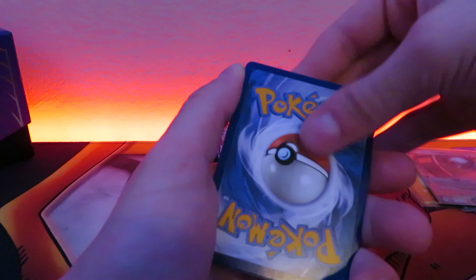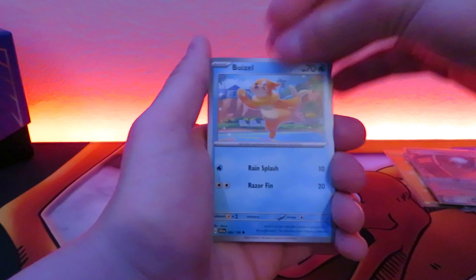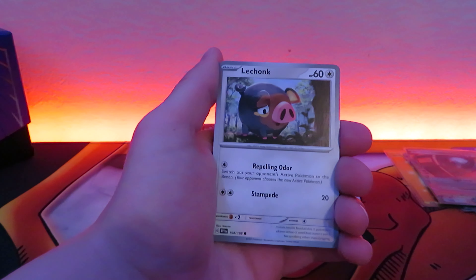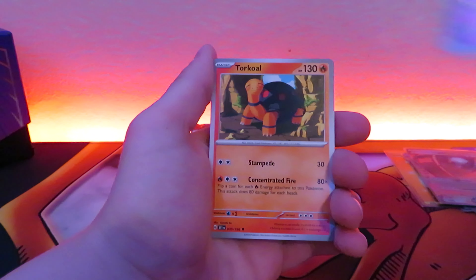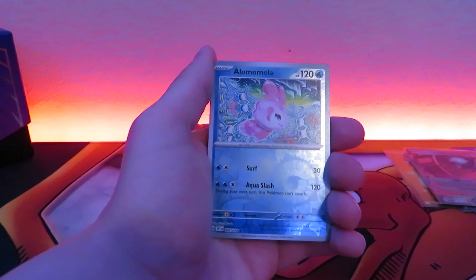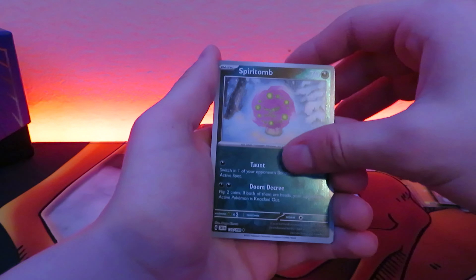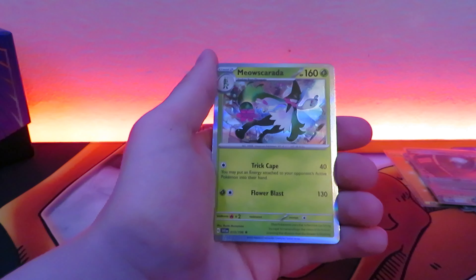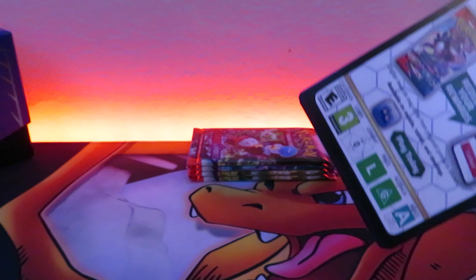Code card. I heard the pull rates would be very good in this set and they are not disappointing. Weasel, Energy Retrieval, Lechonk, Slowpoke, Vivillon, Dachsbun, Torkoal — let's see if we can get an illustration rare. No illustration rare, but we do have a Spiritomb and a Meowscarada holo. So that is the worst pack you can get, but two reverses and one holo — I think that's pretty good.